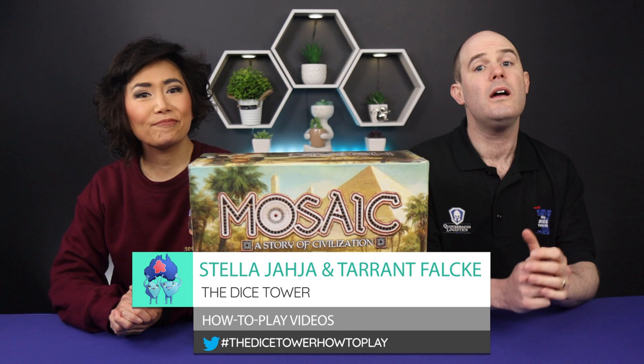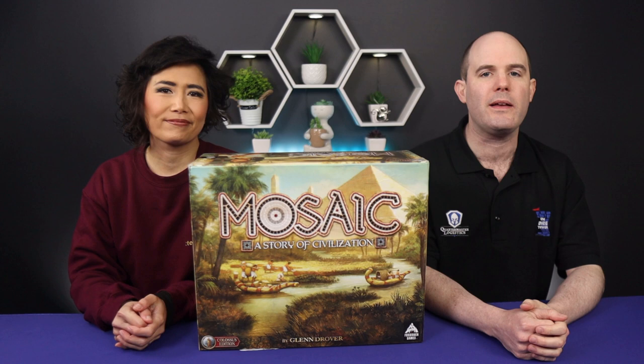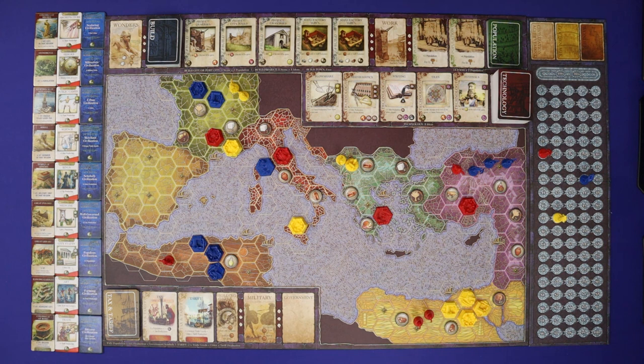Hi everyone, it's Tarrant and Stella from The Dice Tower. Thanks for joining us. Today we'll be teaching you how to play Mosaic: A Story of Civilization, a game designed by Glenn Drover and published by Forbidden Games.